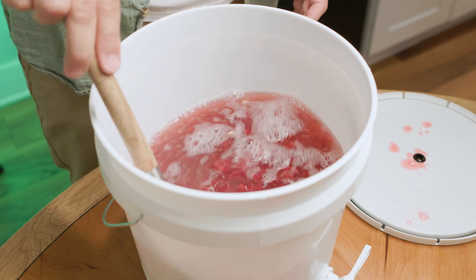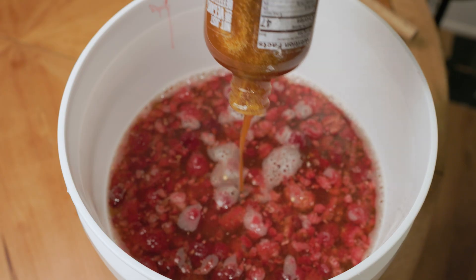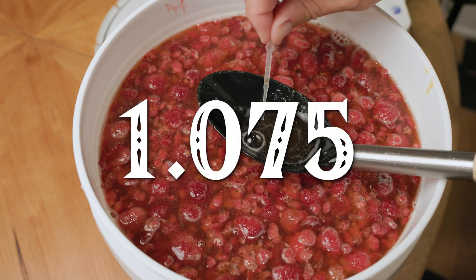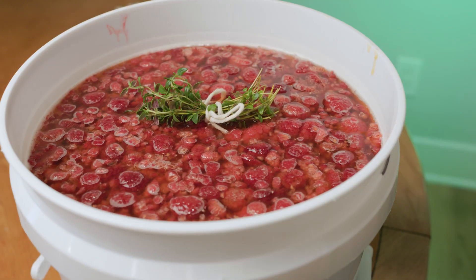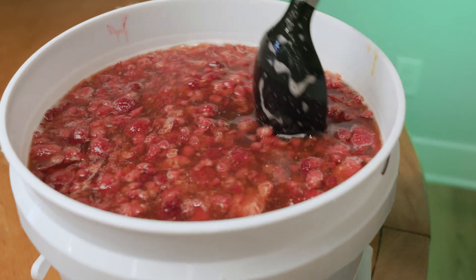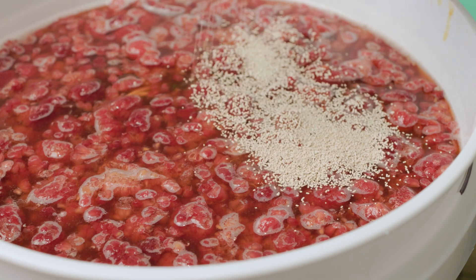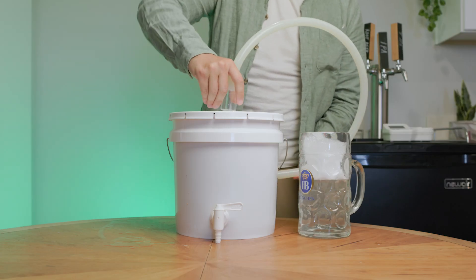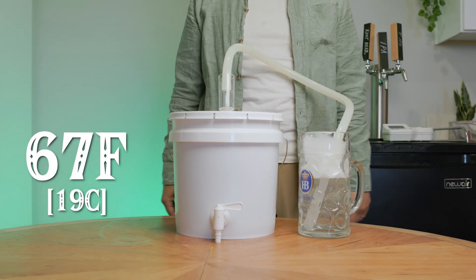Then I started adding the honey. I kept adding honey until I reached the original gravity I was hoping for, adding a little honey and then a little more water up to the two gallon mark. I ended up with an OG of 1.075. For the Hyrule Herb, I used food twine to bundle up the thyme and added it in — I didn't want to overdo it, just a nice touch of interesting flavor. Lastly I added the yeast, Lalvin D47, which is a wine yeast popular with meads. I opted for a blow-off tube since I was close to the top of the fermenter with a lot of sugars, and set it in a cool spot around 67°F.